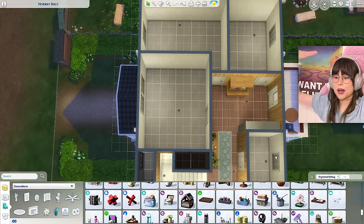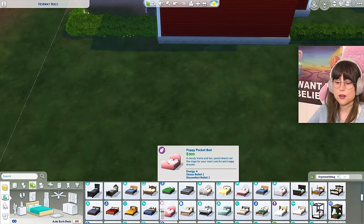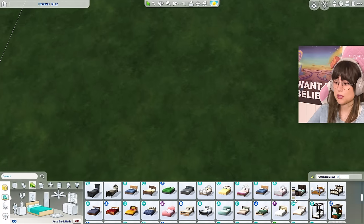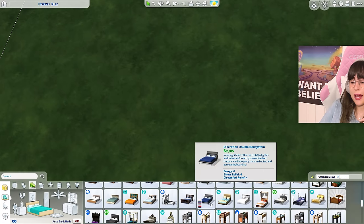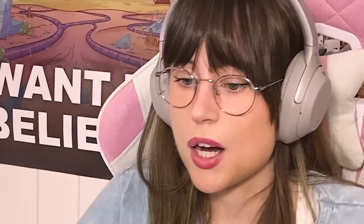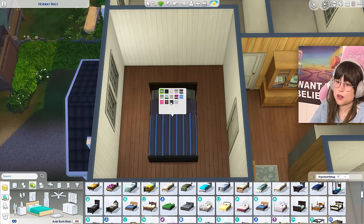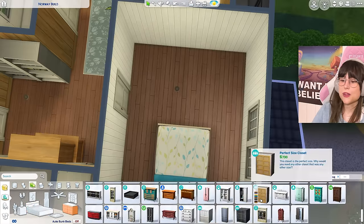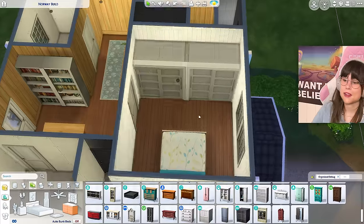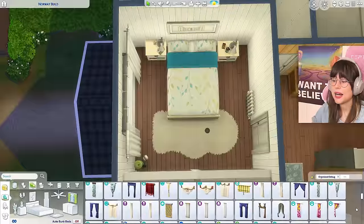Let's move on to the primary bedroom, which is going to be magical. The double bed is so hard because these beds are so American. The norm in Norway is to have a bed that doesn't have a headboard, and all of these beds have a headboard. So I think maybe this one — I'll just hide the headboard in there. And then on the other side, I know that a lot of people have a full row of IKEA closets like this. And then just some more knick-knacks everywhere.